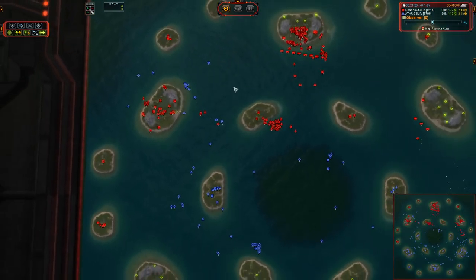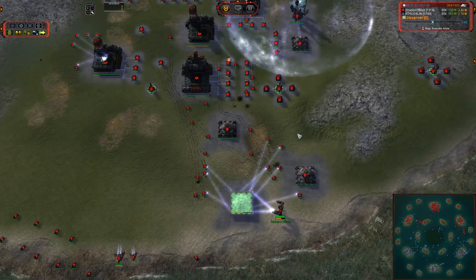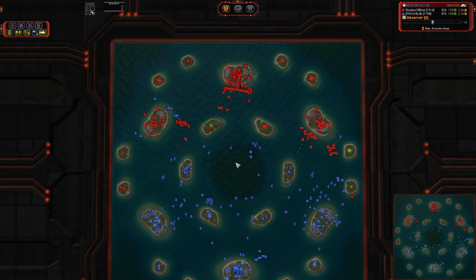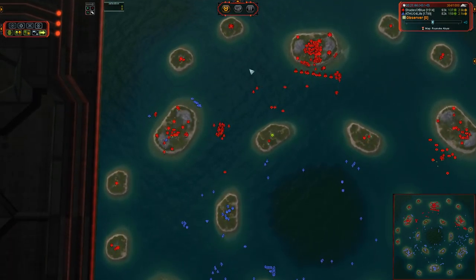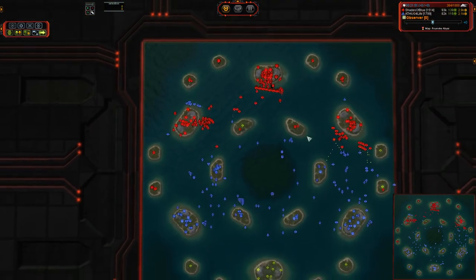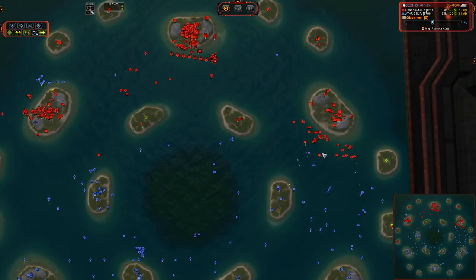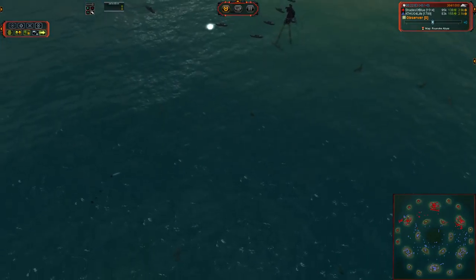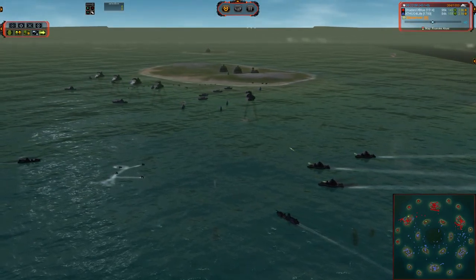Shades of Blue is sitting on around 100 or so income. He has reclaimed more so far — 22,222 mass reclaimed, nicely done for Shades of Blue on the mass side of eco. He just simply did not scale his power up to match, and he needs to get a shield over that power before it goes up in flames. You don't want exposed power at any point in the game when you've got both players at T2 air and navy online, because if a Cruiser or Destroyer slips in just a little bit too close, you're going to end up having a really bad time when your power goes up.